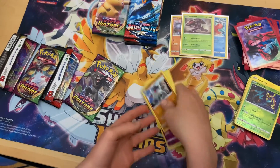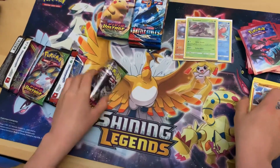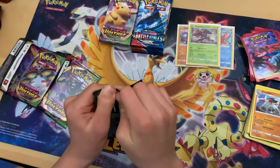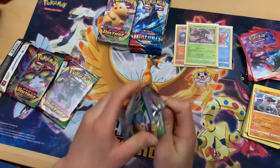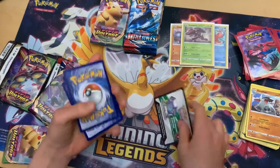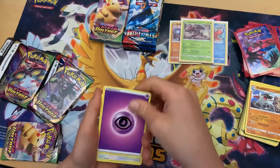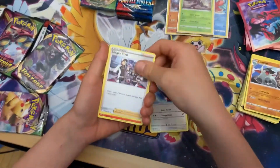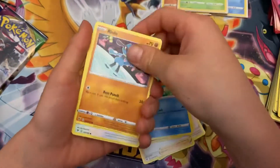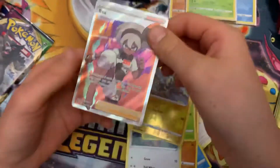After three packs we got a green code. Are we going to pull another holo? Swello, League Staff, Trumbeak, Shuppet, Snoodle, Riolu, Eevee, Seedot, Blitzle...